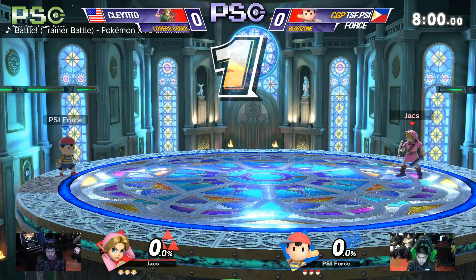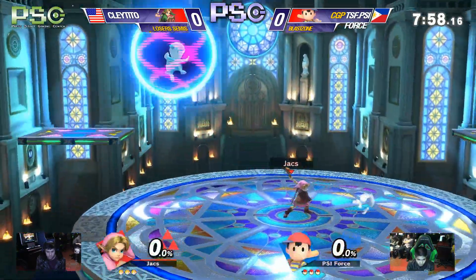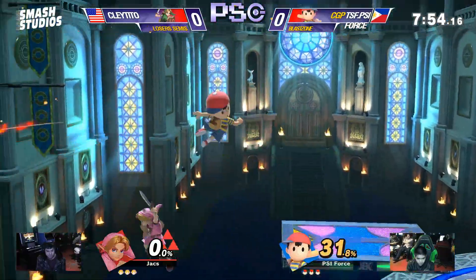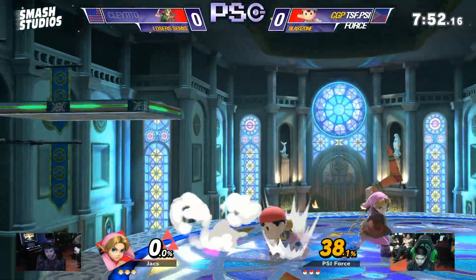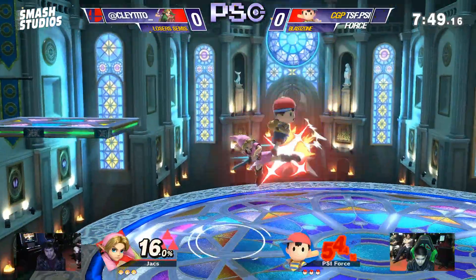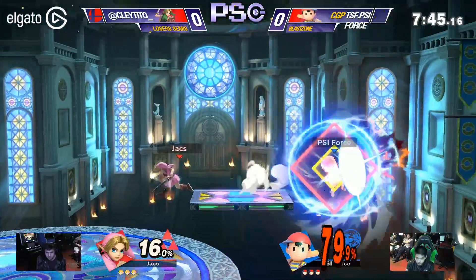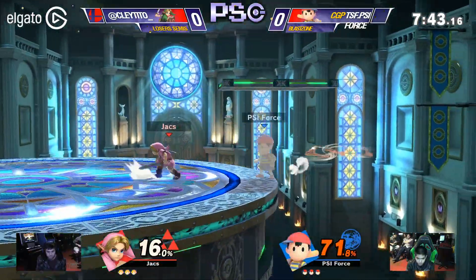We will move on to loser semis here at Kalos Pokemon League — Claytito vs. Cyforce, Young Link vs. Ness. Young Link's already racked up 30-48% onto Ness's first stock. To his credit, he's able to recover easily with the air dodges.